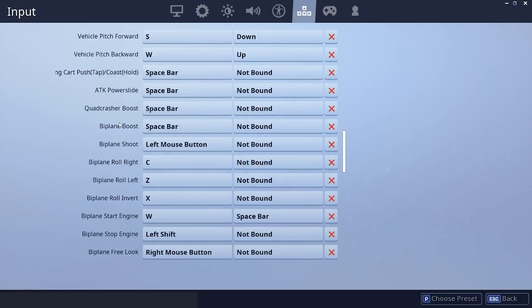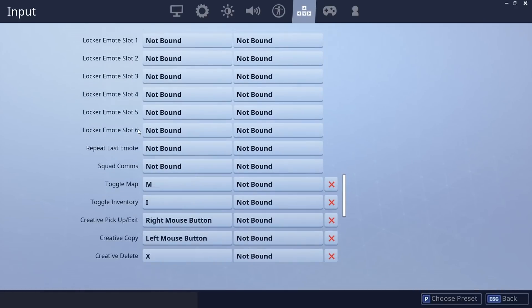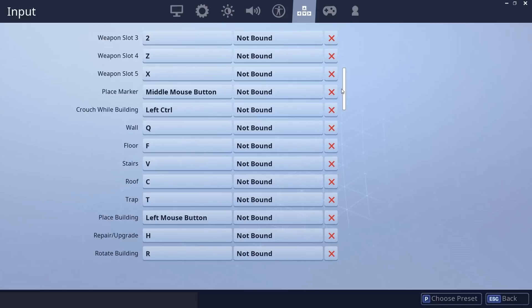The rest — your emote slot, chat slot, toggle map, inventory — can be whatever you want. But the most important thing, I would say, are the build keys being amongst your WASD home keys.